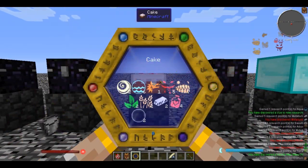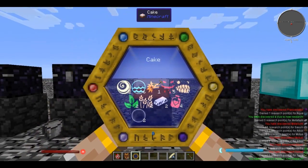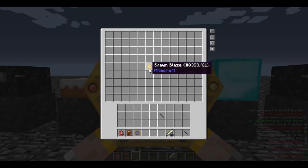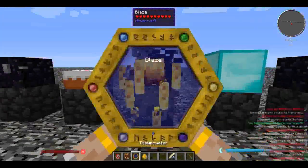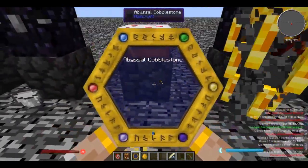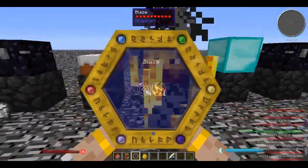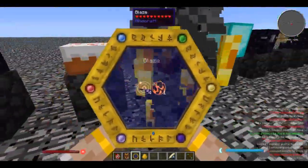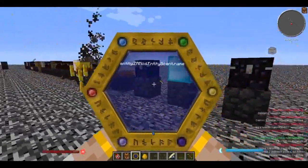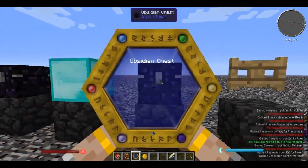Since the version of ThaumCraft I'm playing with is for the Crack Pack, we also have some extra aspects - one of them is gulas, gluttony. Then we can grab a blaze and scan him. It seems I need to scan darkness first - you can get darkness from obsidian. So now we have alienus. Then scan a block of diamond, which gives us lucrum and vitreous.